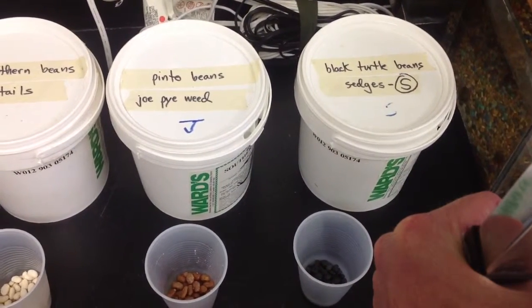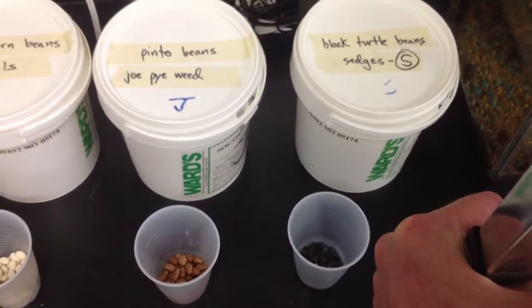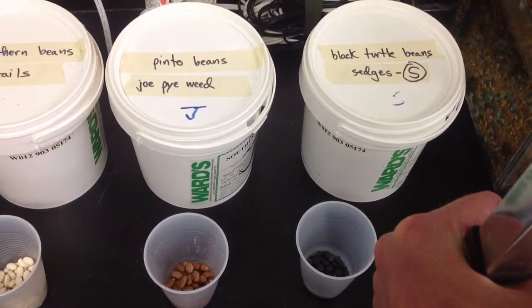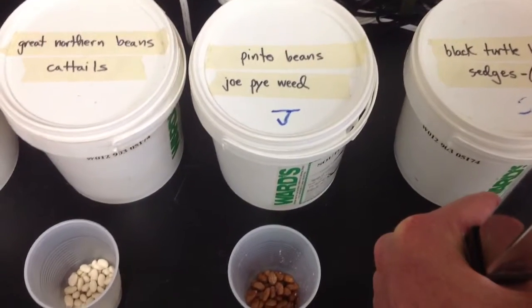Okay, so Environmental Science Activity 3: the Purple Loose Strife Invasion. You're going to come up here and get 30 beans for all the natives. Sedges are black turtle beans. Pinto beans — Joe Pie Weed.